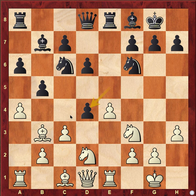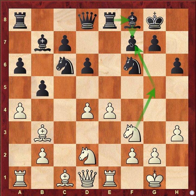a4 was played — the structure is very solid so white is trying to break it. Black took the pawn, white took back, and h6 was played stopping any knight g5 ideas because the rook is not coming to e7 to protect.